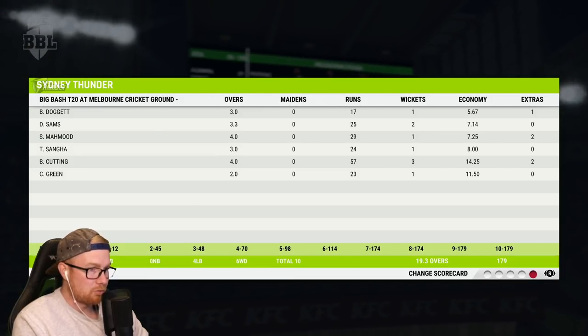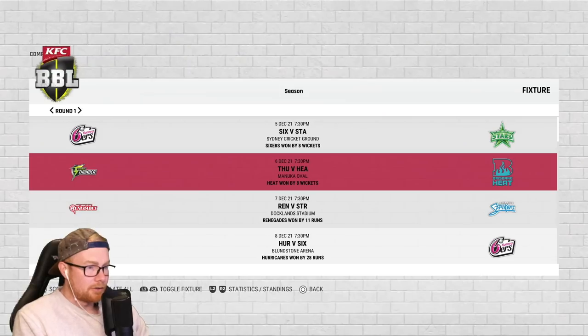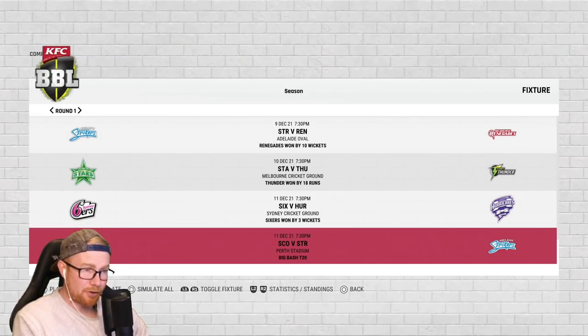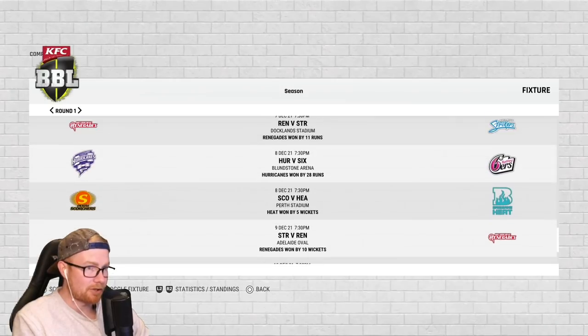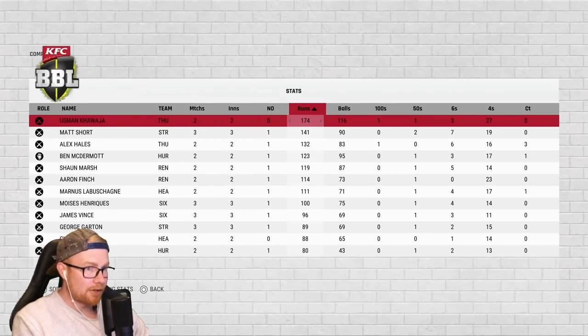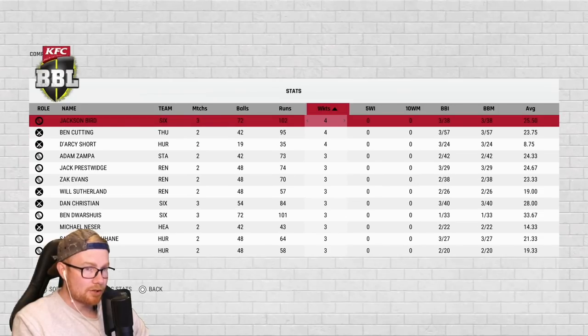So that is it for the first round. We need to sim — Sixers vs Hurricanes, Sixers won by three wickets; Scorchers vs Strikers, Strikers won by six wickets. Looking at the standings, we are down in last spot. Scorchers yet to win a game either. Renegades and Heat on top with two wins out of two. Sixers have won two out of three. Top run scorers: Uzi 174, Short, Hales, McDermott. Wickets wise: Bird with four, Cutting four, short for Zampa three — not bad.